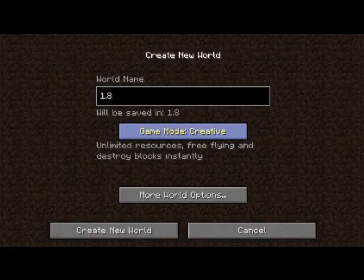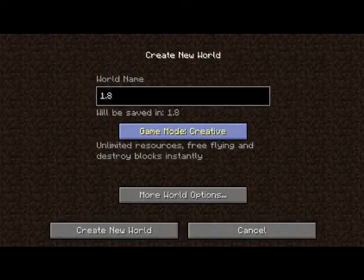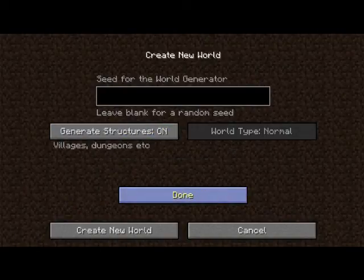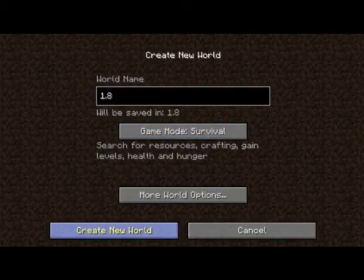1.8 — let's do that. You can have different game modes; start on survival, and after a little bit I'll probably come back and do creative. More options: generate structures, you can have that on and off — villages, dungeons, et cetera. I don't understand what world type is though. I want survival, so create world.